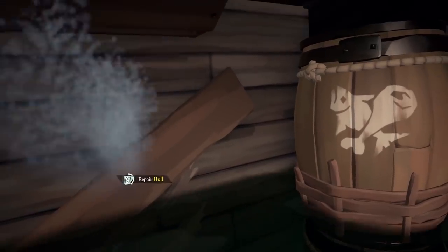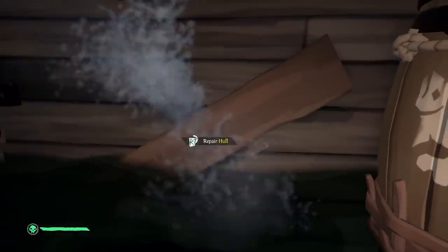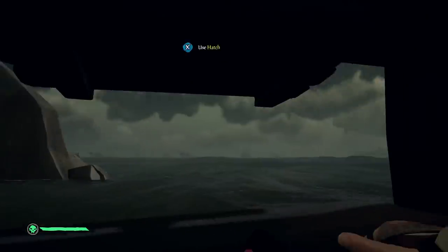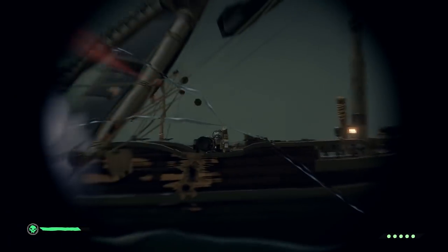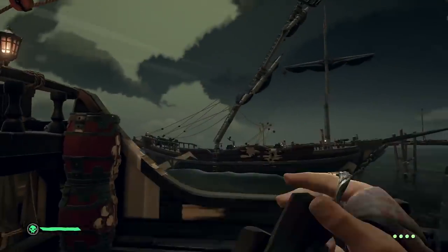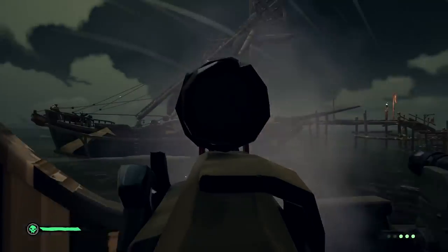Of course, the most dangerous foes on the high seas are other players. If you're sailing alone and come under fire from another ship, your best bet is to try and sail away in most cases. Manning a ship alone can be difficult, especially if you're a newcomer, and it's next to impossible to both keep your ship afloat and sink your attackers by yourself. However, if you're sailing a fully manned ship, who's to say you can't be the scourge of the seas? It's the Sea of Thieves after all, not the Sea of Best Friends. If you see another crew of players and think they might have treasure aboard, make like a pirate — sink that ship and take their treasure.